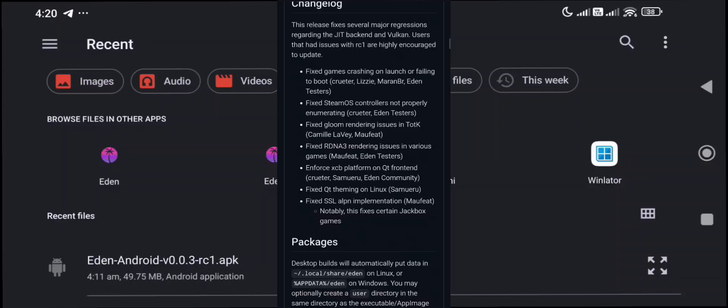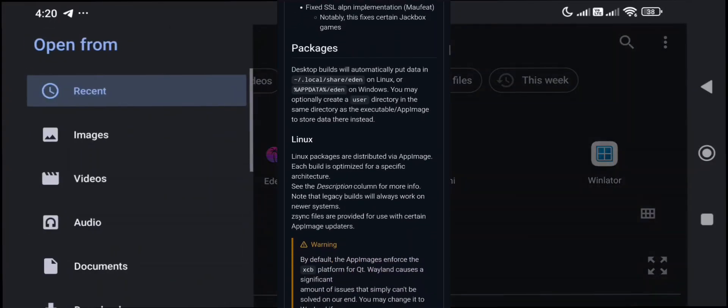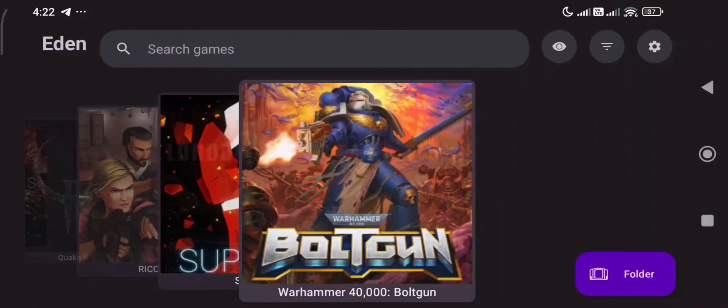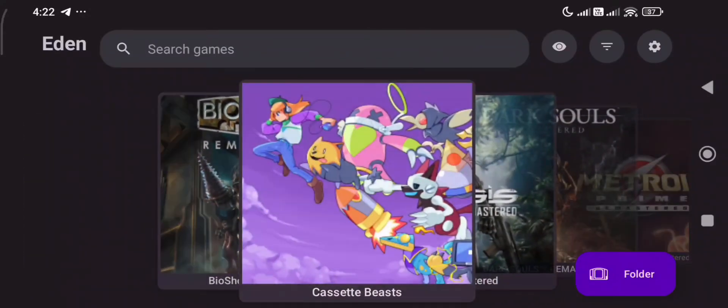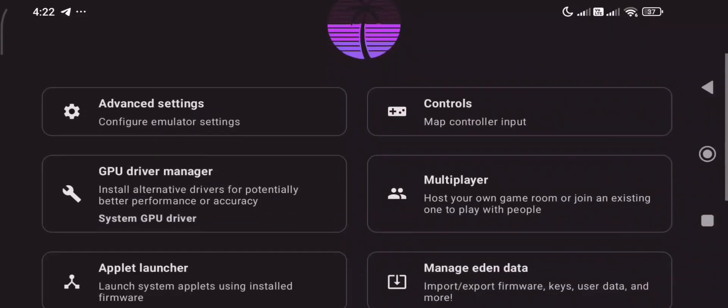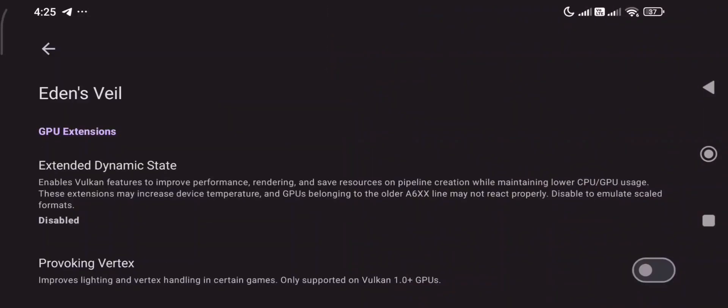It's currently in feature freeze, meaning no new features will be added, just bug fixes and polishing. This update is meant to help test upcoming features and squash any major bugs. If you tried RC1 and had issues with JIT or Vulkan, this one should work way better.